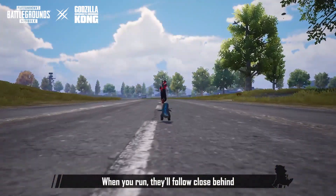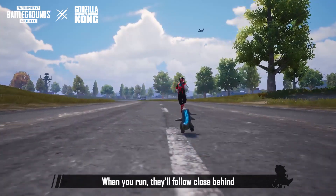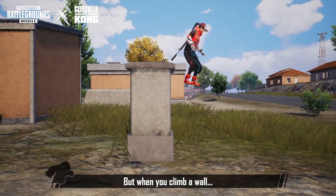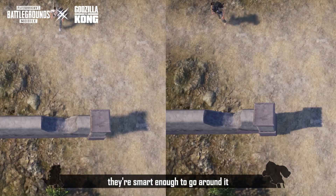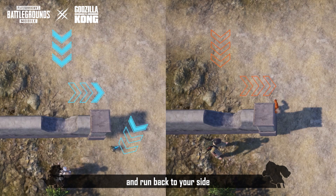When you run, they'll follow close behind. But when you climb a wall, they're smart enough to go around it and run back to your side.